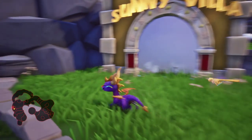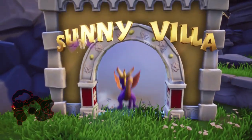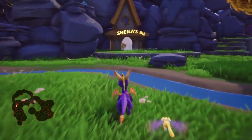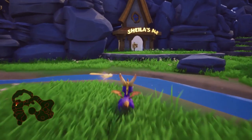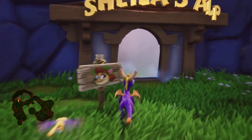Hey there everyone, this is Danielle playing some Spyro 3: Year of the Dragon. Last time we tried to finish Sunny Villa 100% and found we couldn't, because you need access to this kangaroo character here, and it looks like you have to finish her level first which is over there. So we've gotten everything we can, but we're gonna have to come back once we've done that. This is the first time I've played this game so this is all new stuff.